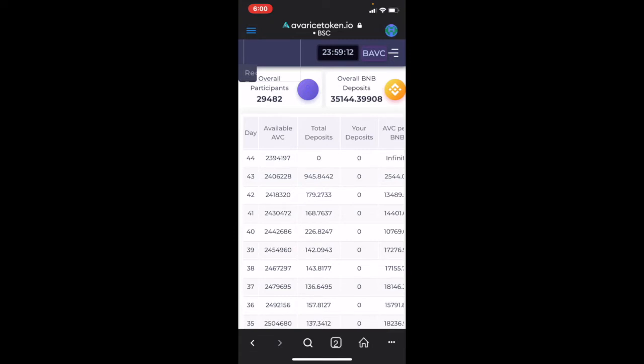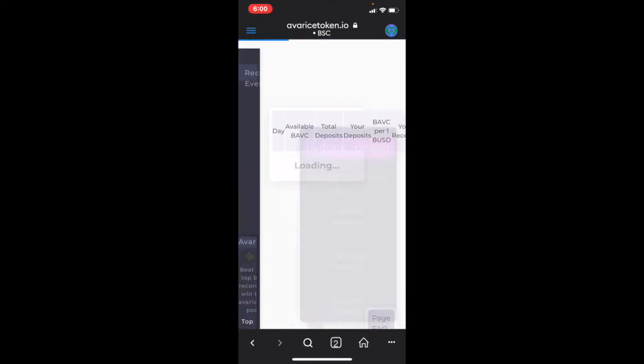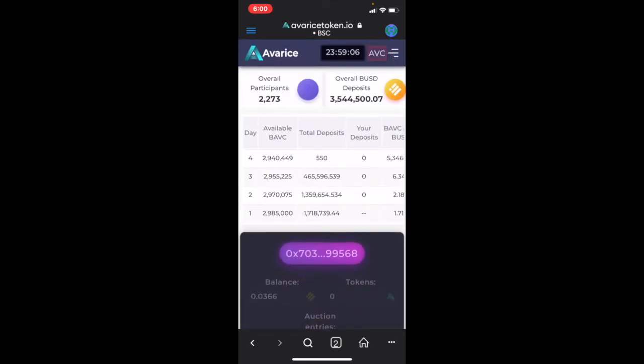The team is going to be dropping more in here because they collected again — from that first day they took 45 percent of all that 1.7 million, so that's clearly over like 700K — and they're dropping it in to all the stakers over this time. Down in the description you can catch my affiliate link if you decide to use this, though definitely at your own risk as I'm not a financial advisor.